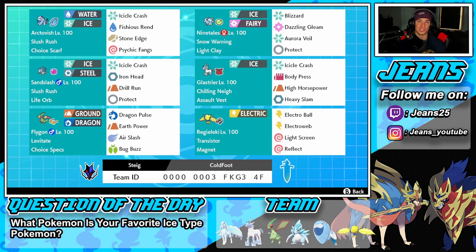Middle left is the big heavy attacker — Slush Rush Alolan Sandslash with Life Orb to do more damage. Icicle Crash and Iron Head are the STAB moves, Drill Run for coverage, and Protect as the final move.